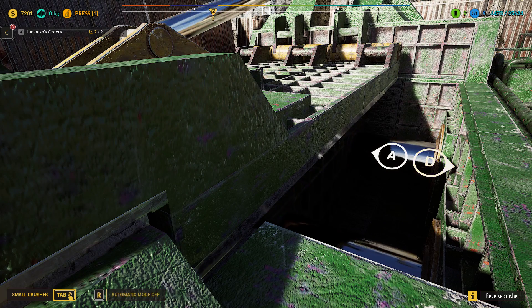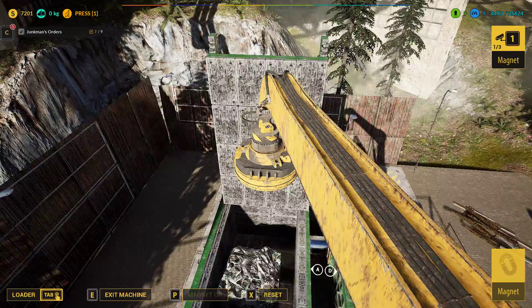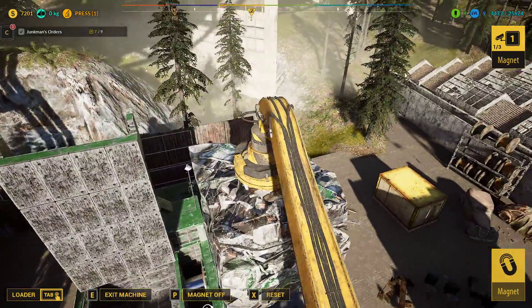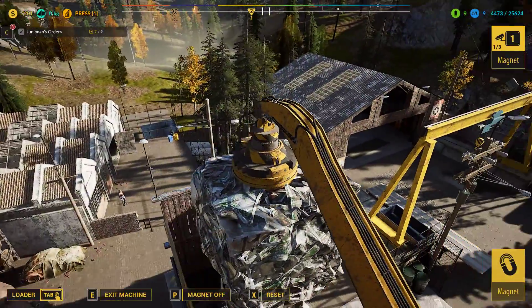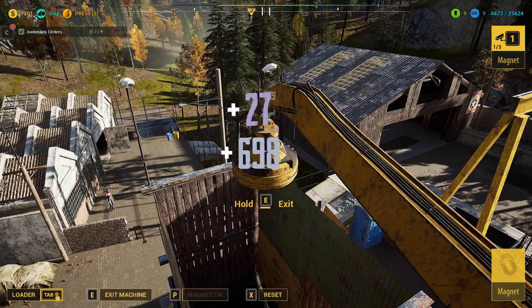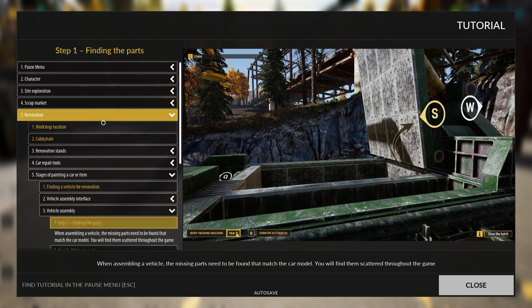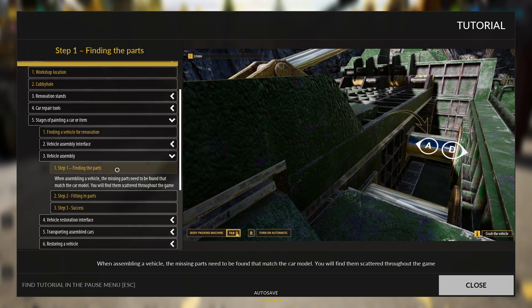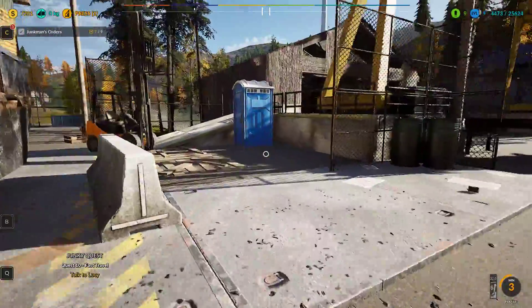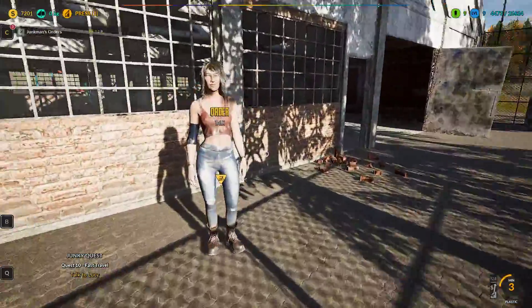We're still working on unlocking the pawn shop. We should get to see that very shortly — I think that's after this actually. We're not far off level 10 now. Just to remind you of the tutorial, if you do get stuck on something you can always have a read through this and think, what am I doing? So you never really get lost. Yes, this is the pawn shop bit — talk to Lucy.